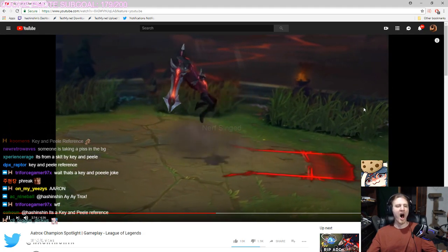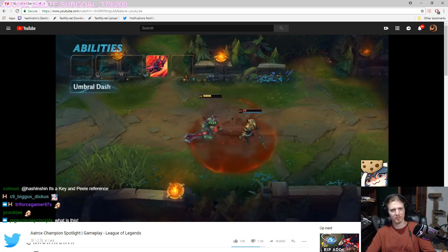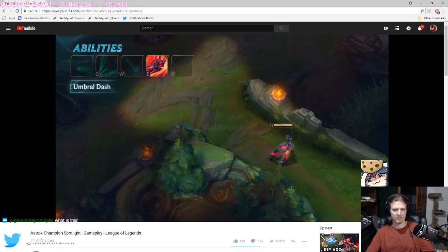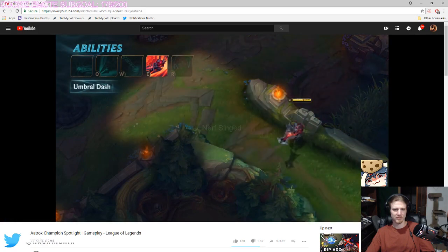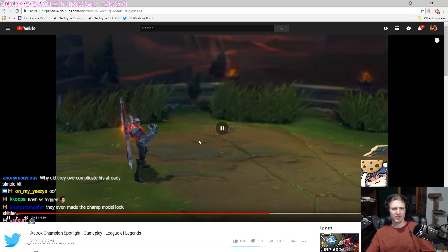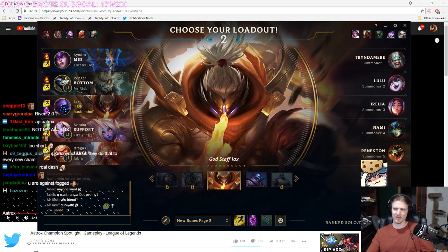Aatrox's E is Umbral Dash, which can store up to two charges. Passively, Aatrox heals for a portion of the physical damage he deals. When activated, he dashes a short distance and gains attack damage for a few seconds. You can Umbral Dash in combination with his other abilities to reposition, helping you land abilities like the sweet spot of the Darkened Blade. Umbral Dash is usually too short to be used for chasing or escaping, but it's just enough to get you over some walls. Use Umbral Dash mid-swing to match your opponent's movements and claim more Q hits. So you can't move during your Q — other than when you use your E, which has a 20-second cooldown.